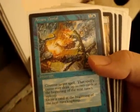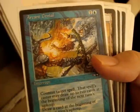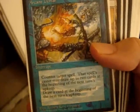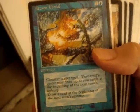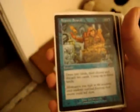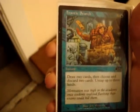Arcane Denial — one blue, one colorless. Counter target spell. That spell's caster may draw up to two cards at the beginning of next turn's upkeep. Draw a card at the beginning of your next upkeep when you cast this spell. Basically it's a counterspell with a card draw. What's great is you can counter your own spells and draw three cards for two mana. Frantic Search — instant, three casting. Draw two cards, then choose and discard two cards, then untap three lands.